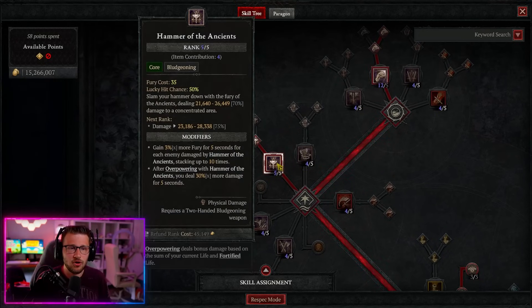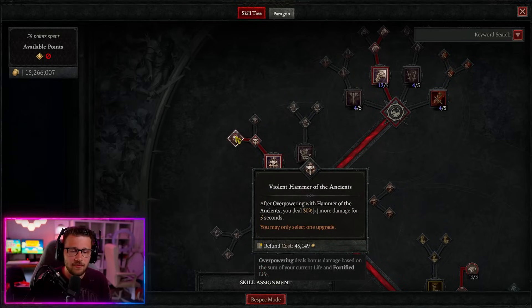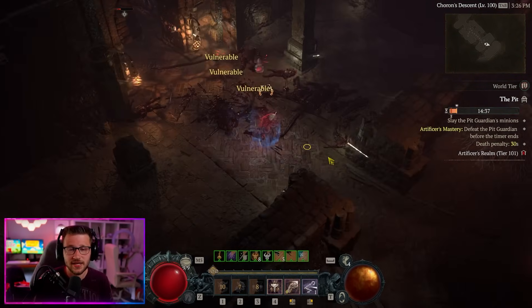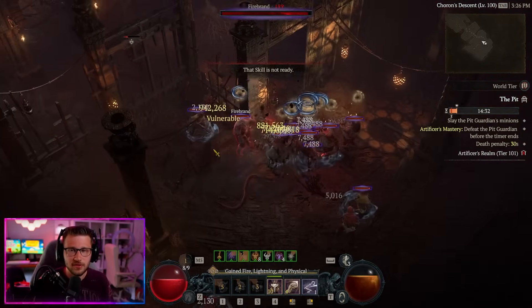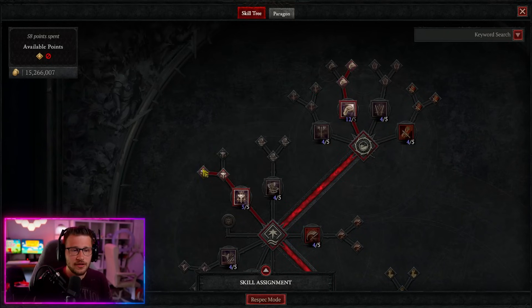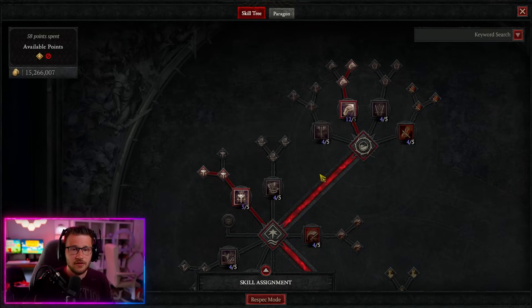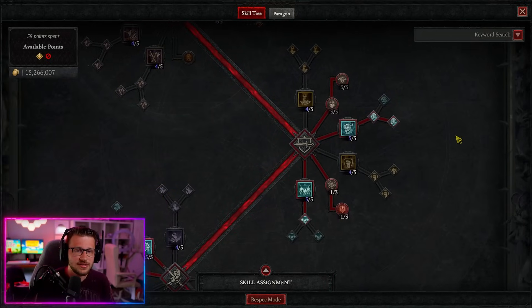For our core skills we take Hammer of the Ancients — you only need one out of five points — then jump to Violent Hammer of the Ancients. After overpowering with Hoda, you deal 30% more damage for five whole seconds — a ton of additional multiplicative damage. The way we overpower it: once Combat Bash reaches four stacks, cast Hoda to guarantee the overpower, get that big damage buff, attack for five seconds, then repeat the cycle.